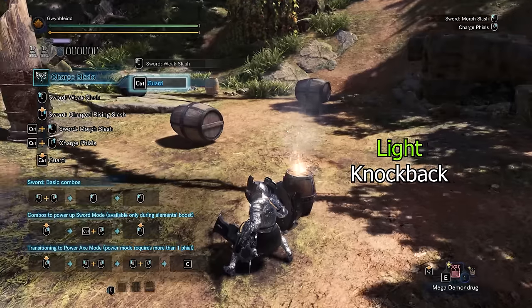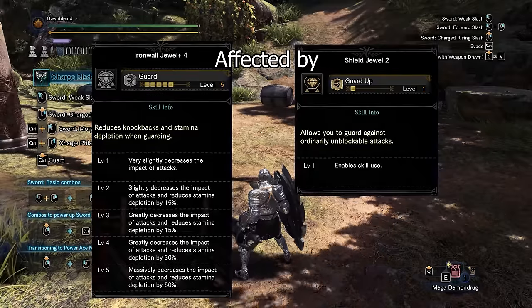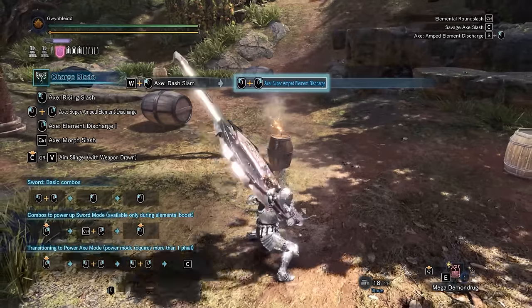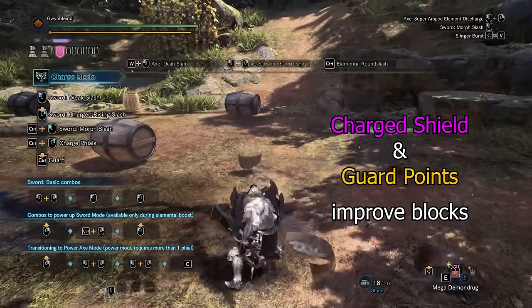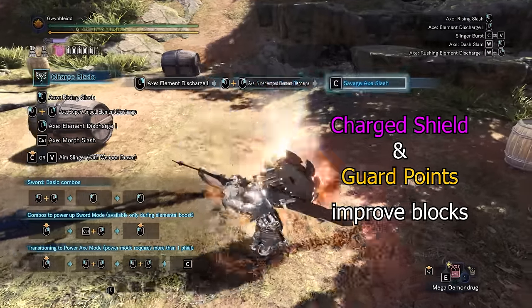Like any blocking weapon in the game, your blocking capabilities are affected by the guard and guard up skills. There are also various charge blade moves that will improve your blocking power, such as charging your shield and using guard points.